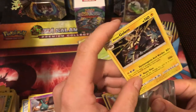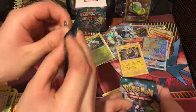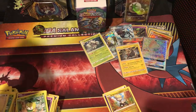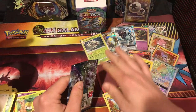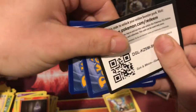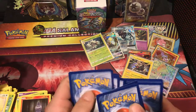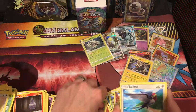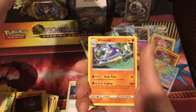Last pack. We all each got one pack left. It's a green code — nobody cares. Last pack. So what did we get so far? We got four GXs. So this should be a full art. This should definitely be a full art. A little slow roll... and it is not a full art.